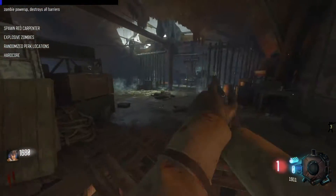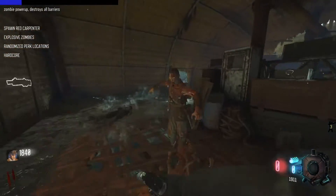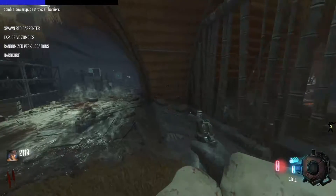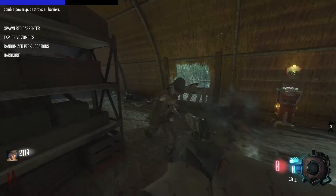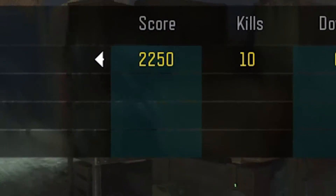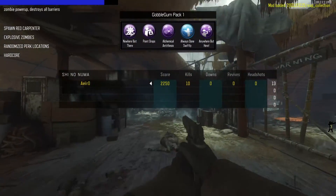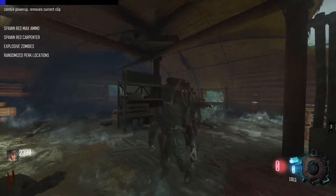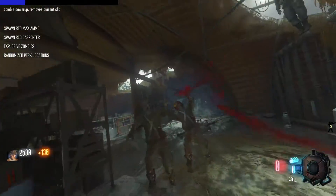So we're going to be seeing a bunch of custom zombies perks. Really cool things, hope you enjoy it. Zombie power-up destroys all barriers - that's cool, that's nice. I don't know how far we're going to get here. First game on zombies in a little bit, actually. We also got custom gobblegums within the mod. There's a BO4 one that lets you teleport to a downed player. There's also a point drops one from BO4.